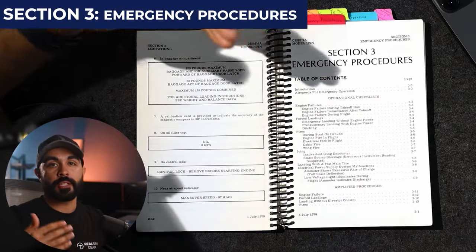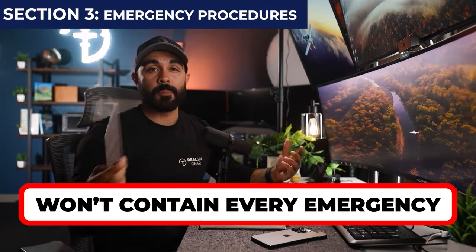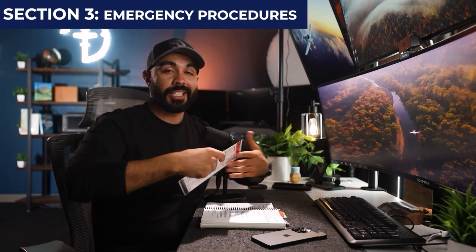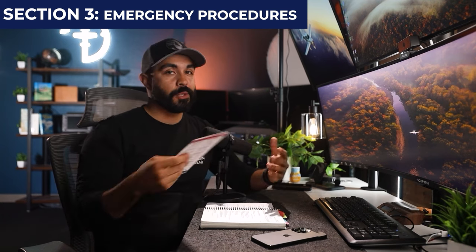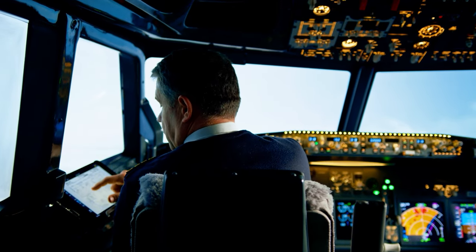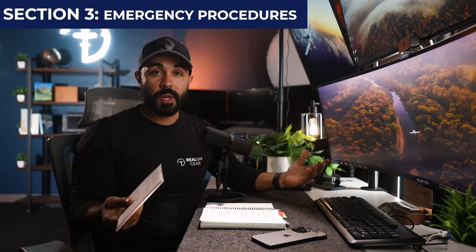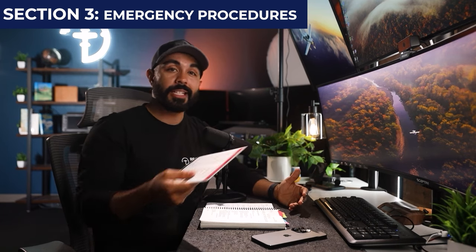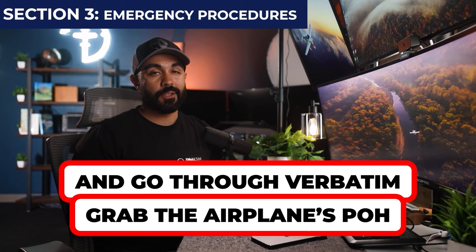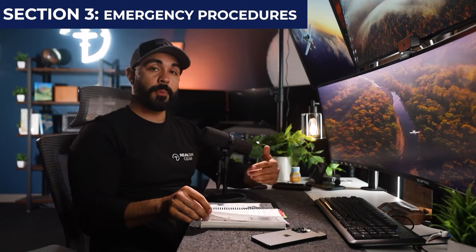Section 3 is Emergency Procedures — obviously incredibly important. Most of the time, plastic checklists won't contain every emergency, so it's imperative to basically memorize this part of the POH. That said, it's perfectly acceptable — even on your checkride — to look things up if you don't know the answer. Airline pilots experiencing an engine failure will break out the POH and read it verbatim with their co-pilot. If I had an alternator failure or my landing gear wouldn't lock down, the very first thing I'd do is grab the POH and go through exactly what it says to do.